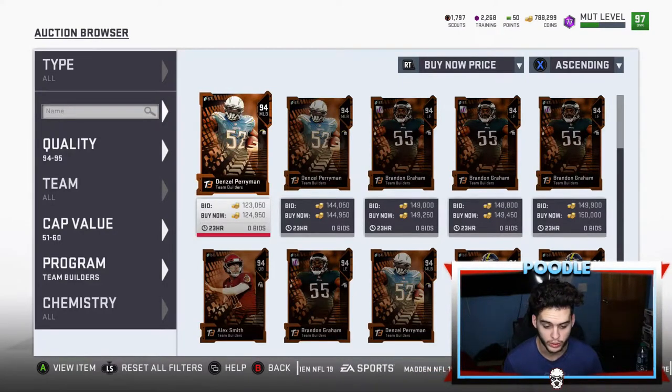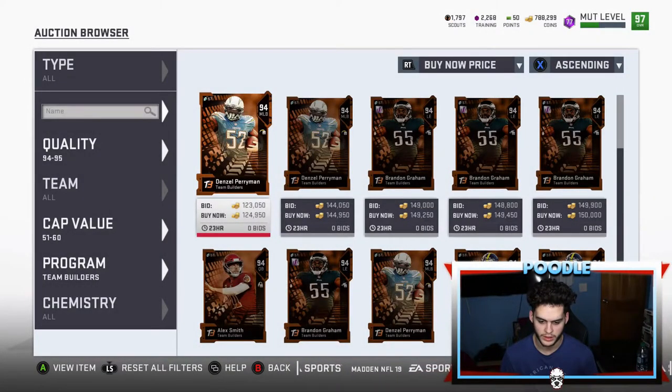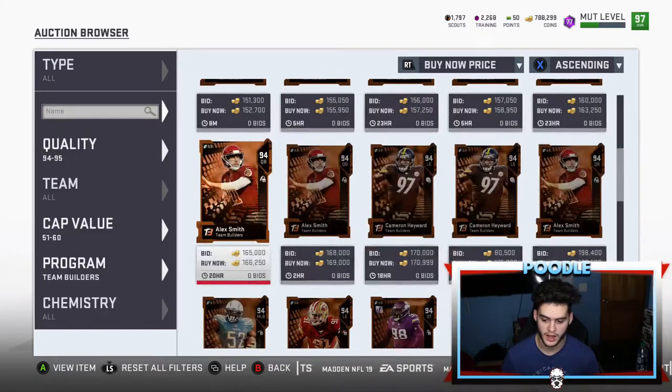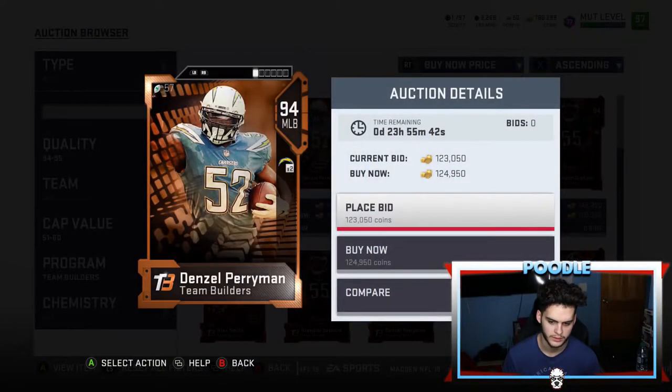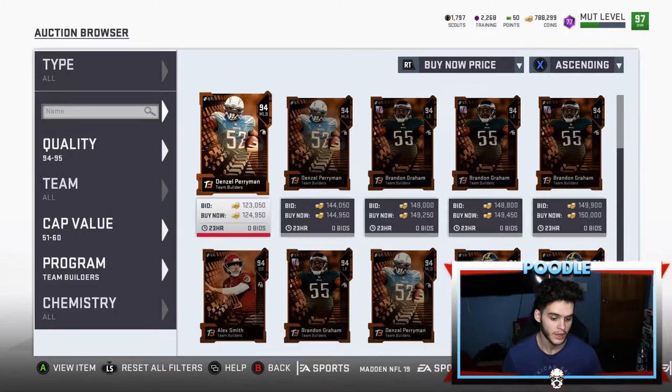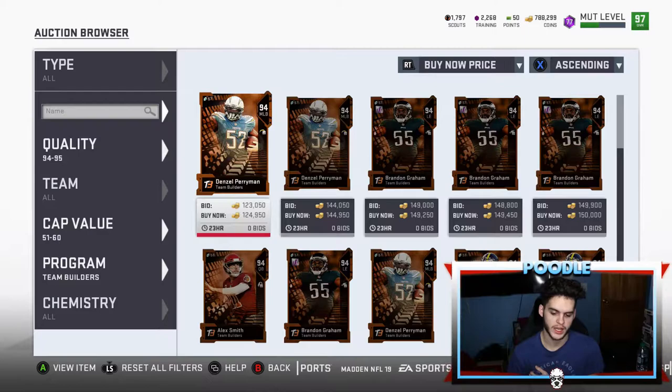120 — is that a snipe? If you can get these for 120, honestly I don't know why that's still up there. I feel like I should buy it but I'm trying to get Vic right now. You're going to want to get these for about 100k to 130k — anywhere between there is a pretty decent price, probably 125k.